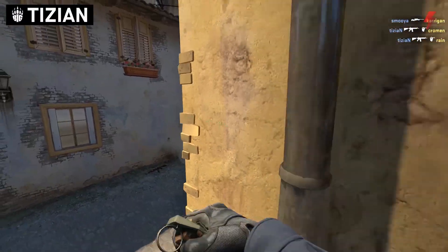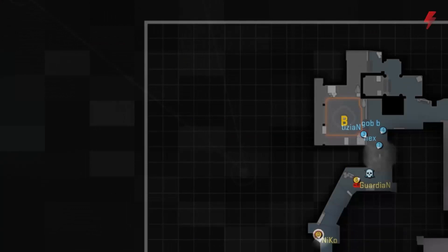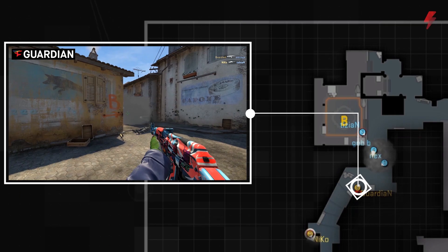With control of the bomb and the remaining two T's trapped in Banana, BIG moves in, taking out Guardian after the round ended, ruining his money.